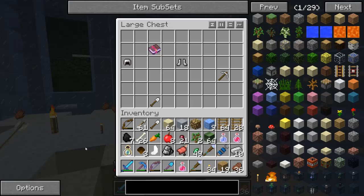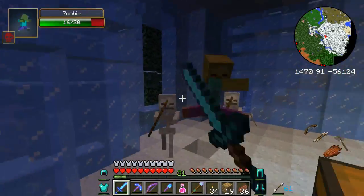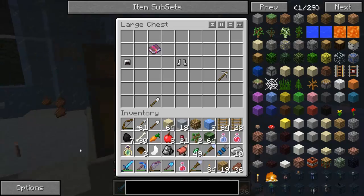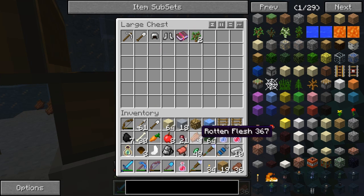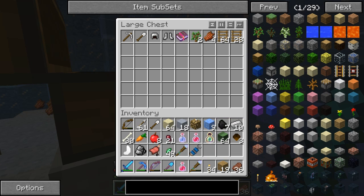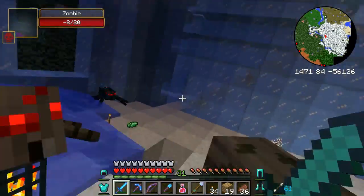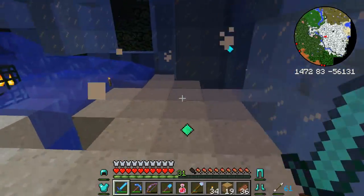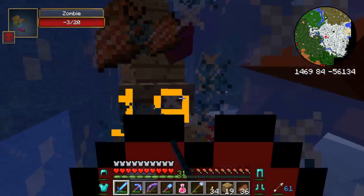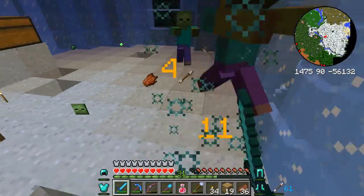We got an enchanted book! Let's see what it is. Okay, it is a glitched enchanted book — nice. We're going to put some things in here and visit our spiders, because it is very bad to neglect spiders. They have feelings too — spiders totally have lots of feelings and they want attention just as much as all the other animals do.